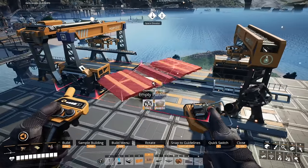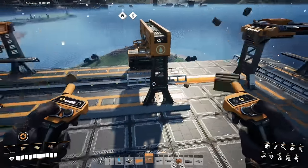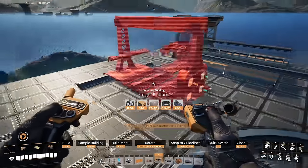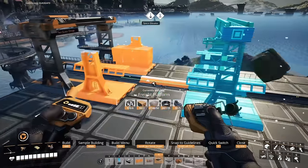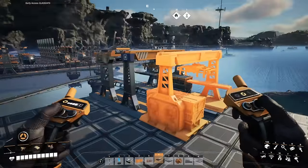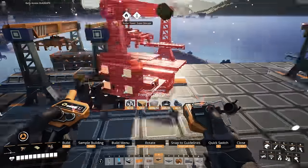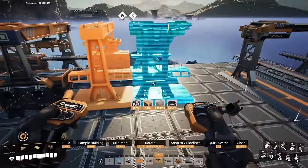The decorative platforms can be used to fill in the gaps between your freight platforms, extend the length of your station to fit longer train lines, or just to beautify your factory. A freight or decorative platform cannot be placed down unless it's being attached to a train station or another platform connected to one. You can place a train station down, then a freight platform, then delete the train station — the freight platform will remain and you can connect additional platforms or rails to it.